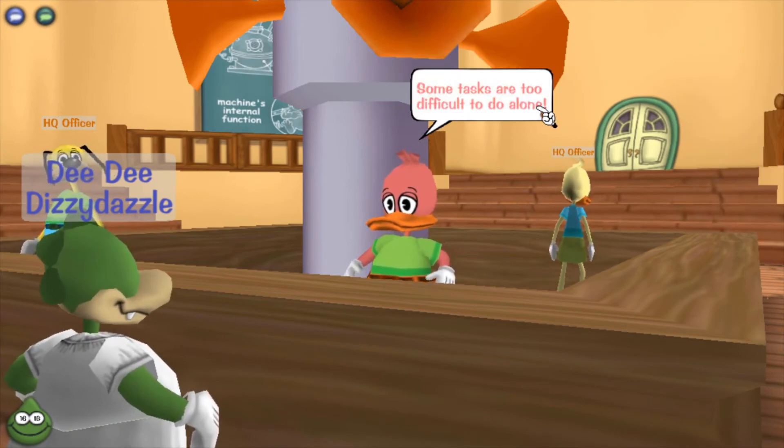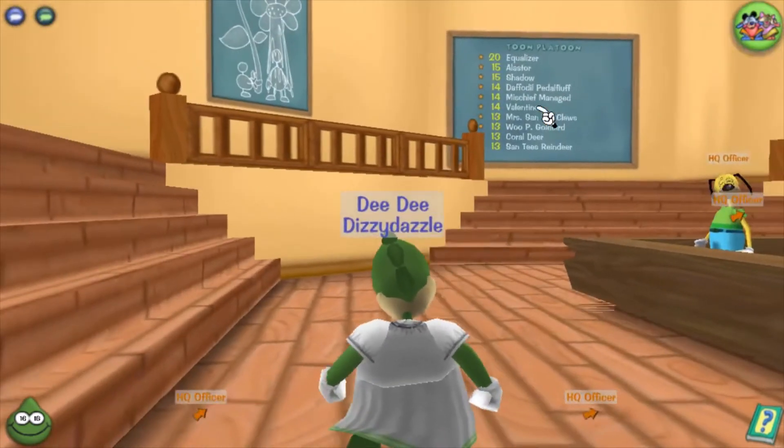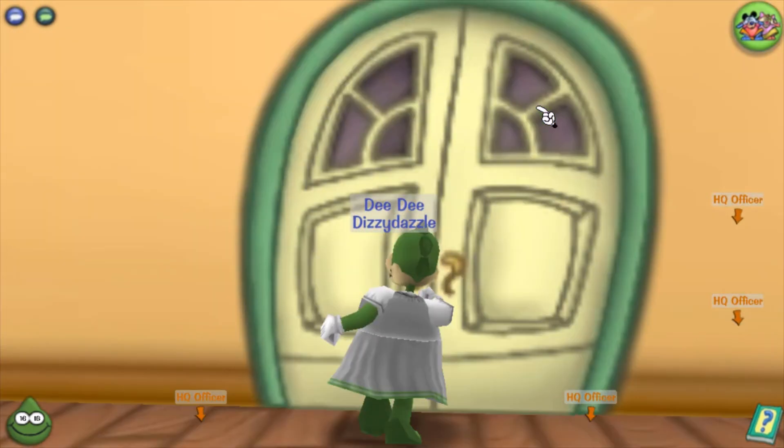I hate this — this is new, I swear it's new. Now you have to make a friend as your second task, which is odd. I don't remember that — maybe I always had a friend first.